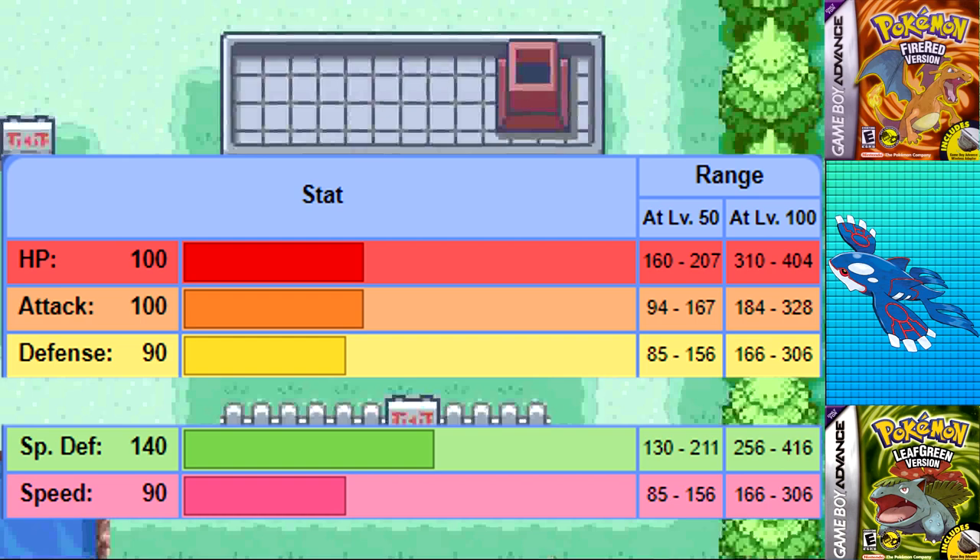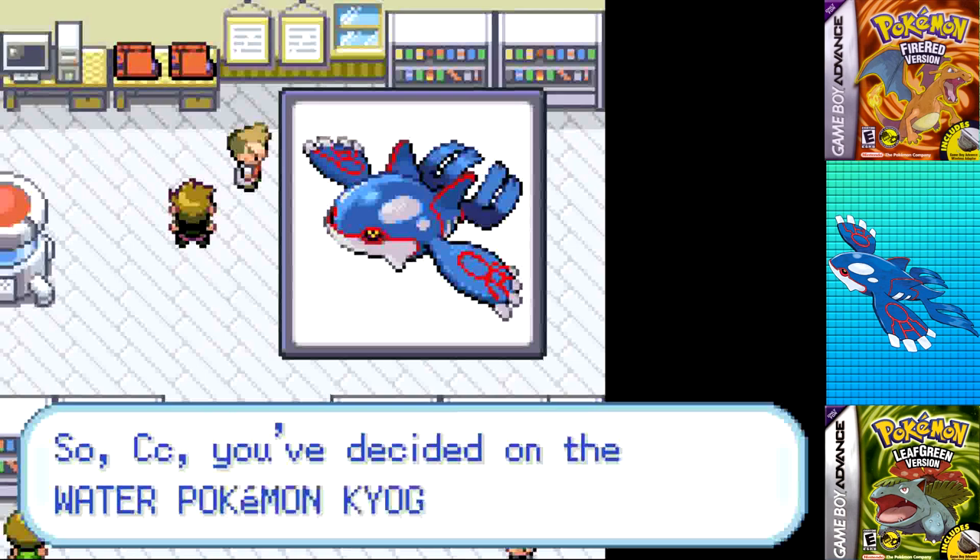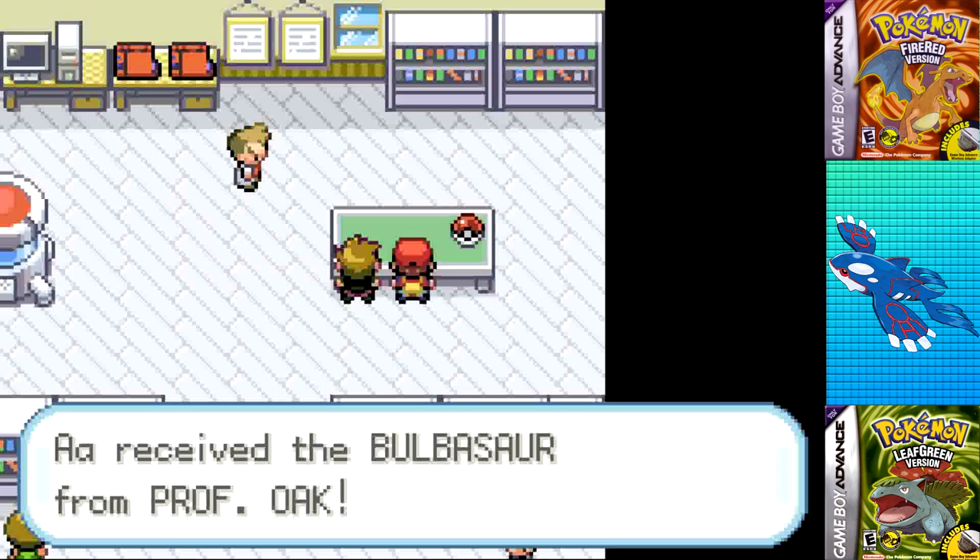Kyogre's base 90 speed is tied with its base 90 defense as its lowest stat. Base 100 HP and attack, base 140 special defense, and a whopping base 150 special attack is what I'm going to be working with today. With the help of Calm Mind, Kyogre's weaknesses of Electric and Grass are really not going to be hurting nearly at all. But enough rambling, let's get into the run.